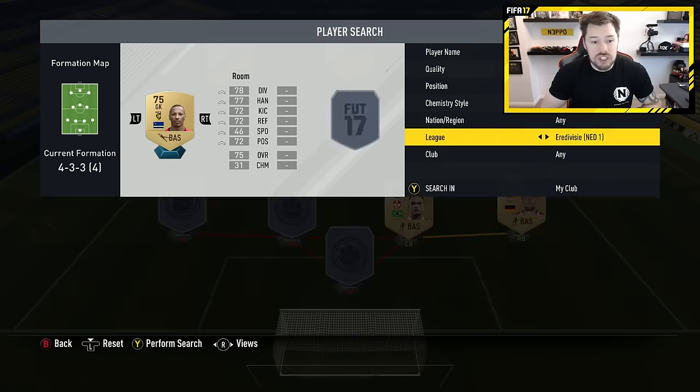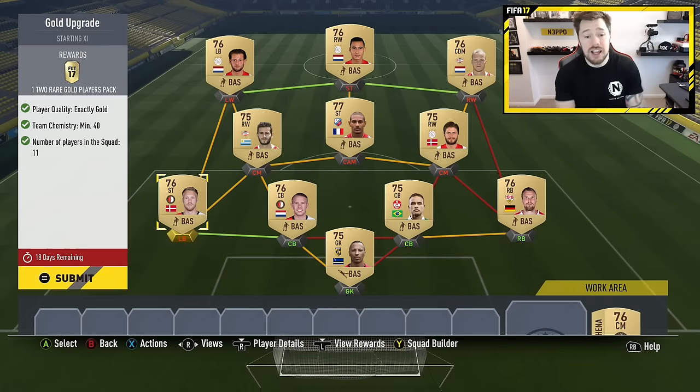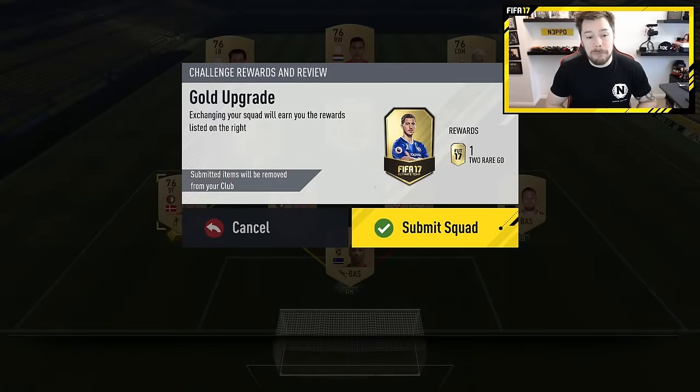For the sake of this video, we'll just get through them and show you how it works. We're going to have just over the 40 chemistry needed. When you trade this in, you get that two-player pack. Bear in mind, you lose everything here. So what you want to do is get rid of already untradeable players you're never going to use. Because if you've got an untradeable in your club that you'll never use, instead of discarding him or leaving him collecting dust, you can pop him in here. When you've got enough, you can trade up. Some people think it's better to go and buy 11 players for around 3,000–3,500 coins and ignore the bronze and silver upgrades. But personally, I think you're far more cost-effective using all the players you have to your advantage through bronze packs, silver packs, gold packs, squad builder challenges, and any rewards you get throughout the game. Then you can submit this squad.